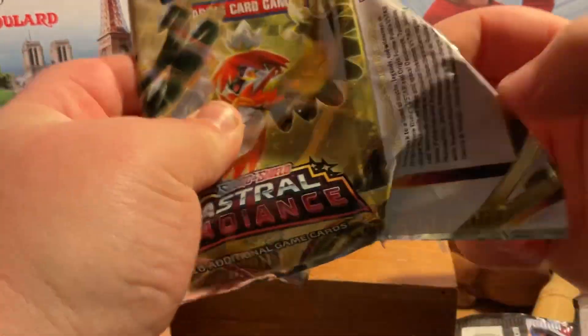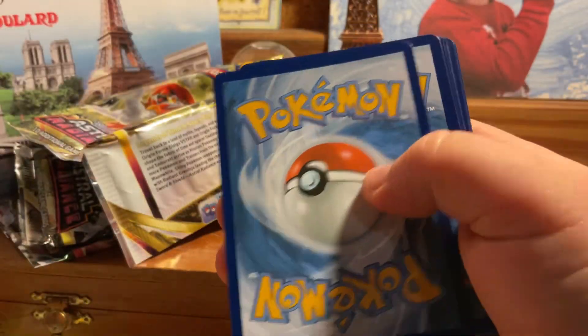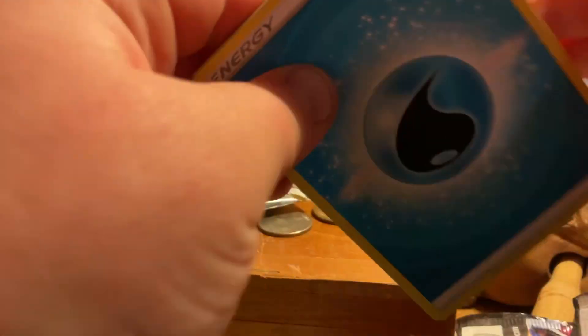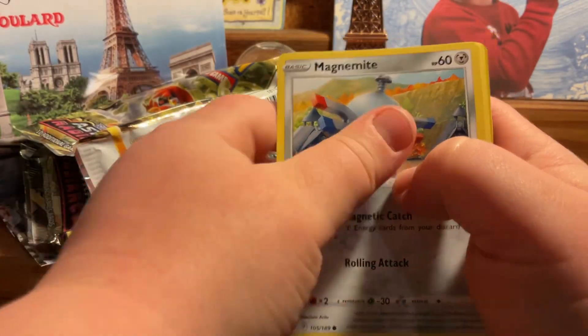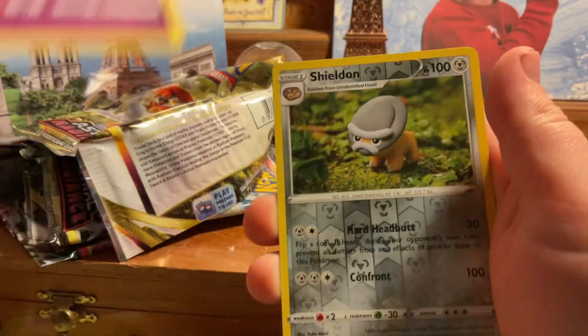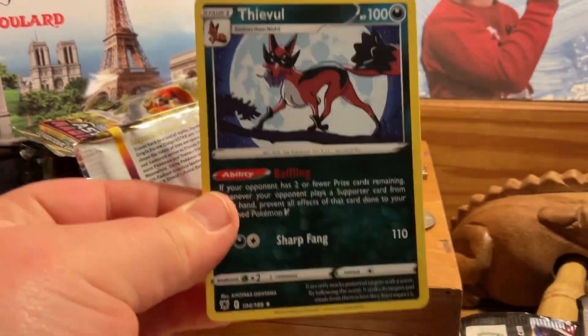All right, let's go into Astral Radiance. Nothing out of this either — that's fine though. Water energy, Dart Frog, Drifloon, Drifblim, Trekking Shoes, Togepi, Magnemite, Ralts, Snorunt, Sneasel, Misdreavus, Shield Forme, and a Feeble regular rare.